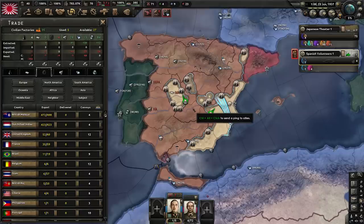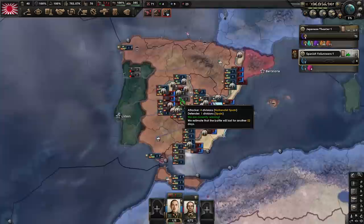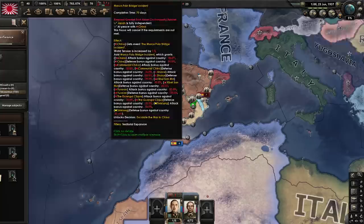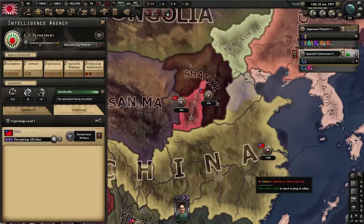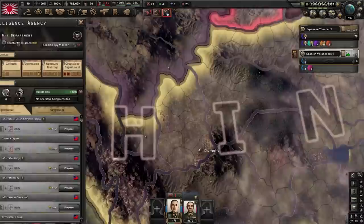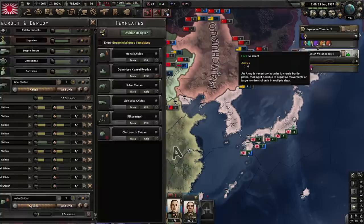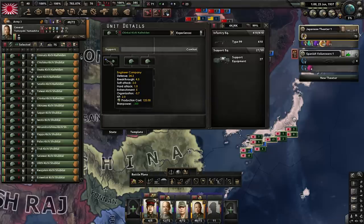It's June of 1937 and I just realized I forgot to press record, so I've been talking for 20 minutes to the black void. Quick recap: we've worked down to spiritual mobilization, started liaison conference all the way down to the Marco Polo Bridge incident. Our intelligence agency is now decrypting China. The plan is to build a spy network and get at least two collaboration governments so we don't have to walk past Chongqing. Our units are recruiting and we'll have everything finished by the time war with China starts.